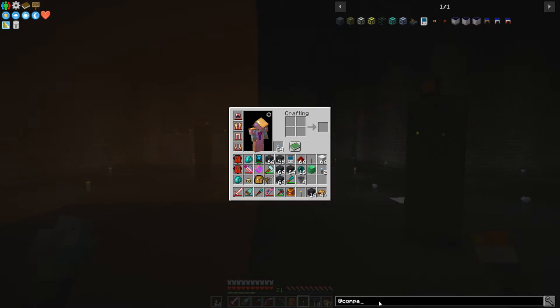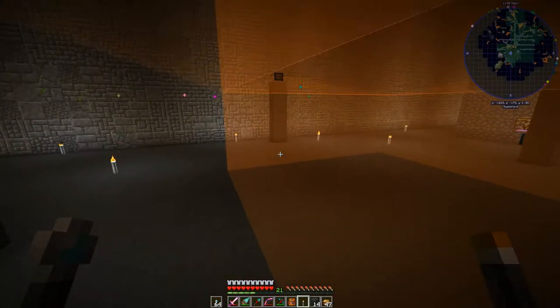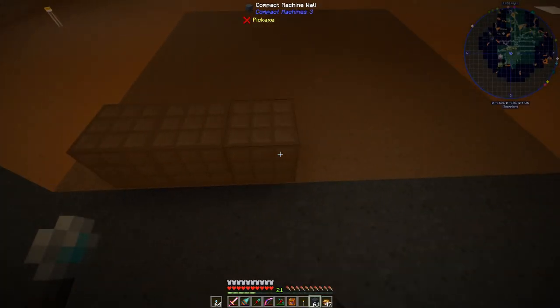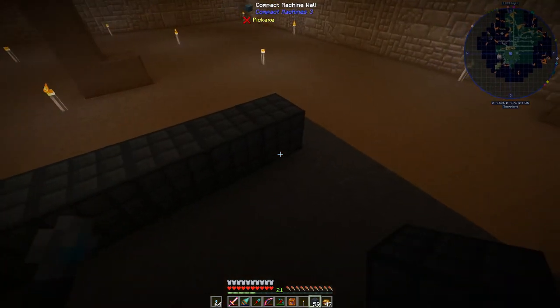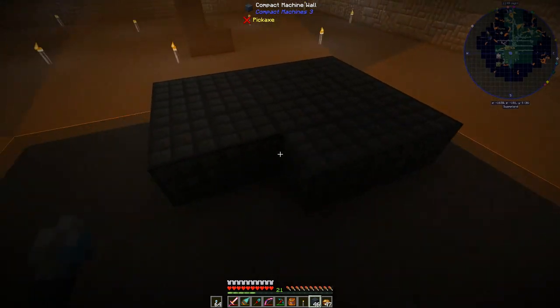Let's take a look here in JEI and go at compact — we're going to go with maximum compact machine. Let's just see what this does. We need 98 of these compact machine walls. It needs that block of emerald in the middle — five by five, the block of emerald in the middle. I wonder if it matters where that goes. I'm thinking the math may be off on this thing, but I could be wrong.